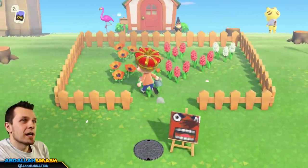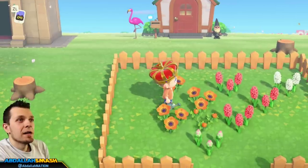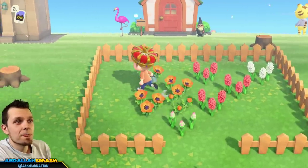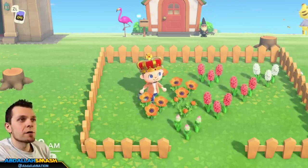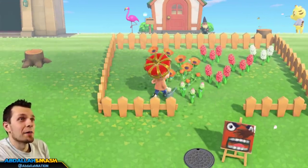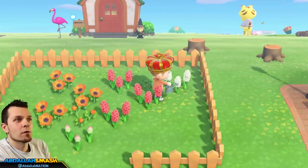Say hi to Mr. Resetti! Here you can see what's happened since yesterday — oranges plus oranges nets a potential orange right over here. This little guy I'm standing on is a potential new flower; it's just gonna take another day to bloom. Not really sure what this is going to be — it could potentially be a pink one somehow. And I have a white one over here that I need to find another white one for.